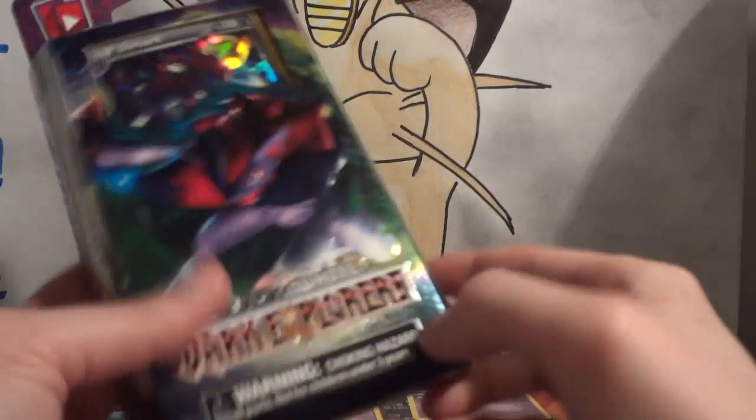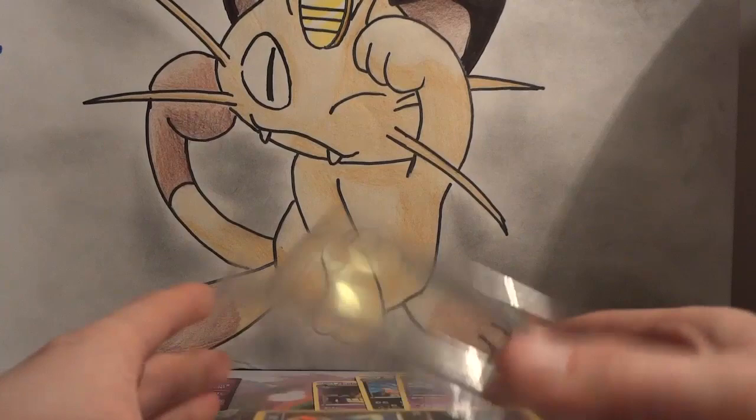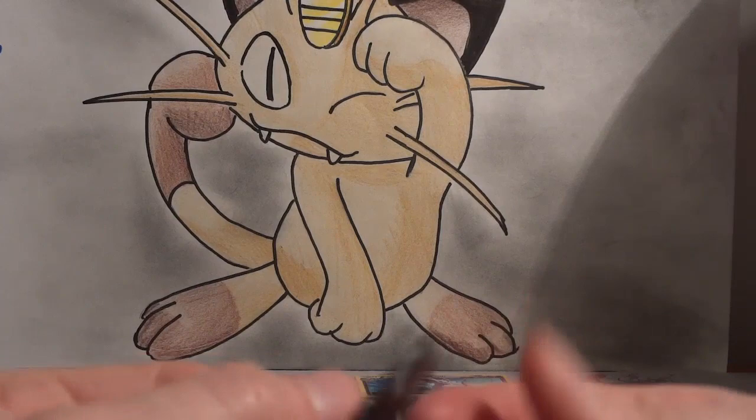That is the Cofagrigus theme deck. Now let's check out the Shadow Zoroark deck — the one I'm going to recommend over anything else. The box features Zoroark, Weavile, and Darkrai EX, which from what I hear is a great combination. I haven't tested it myself, but I hear good things about it.